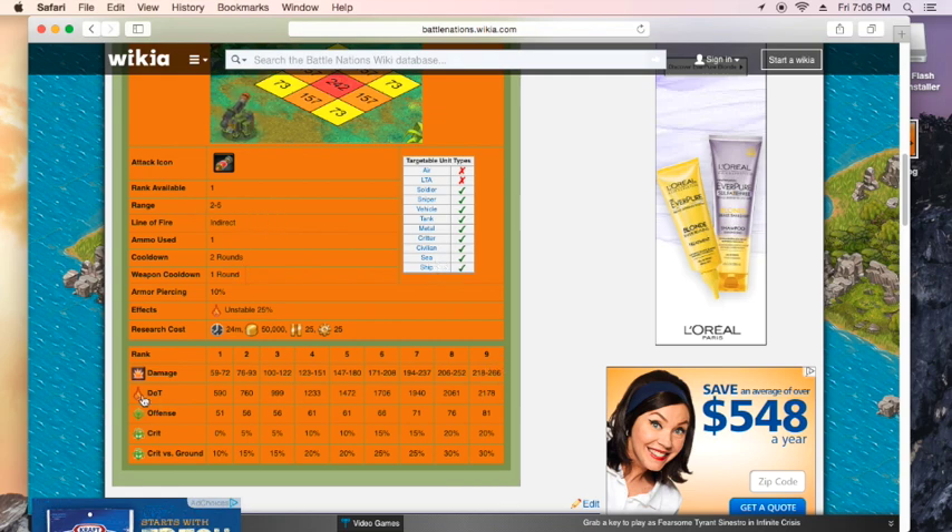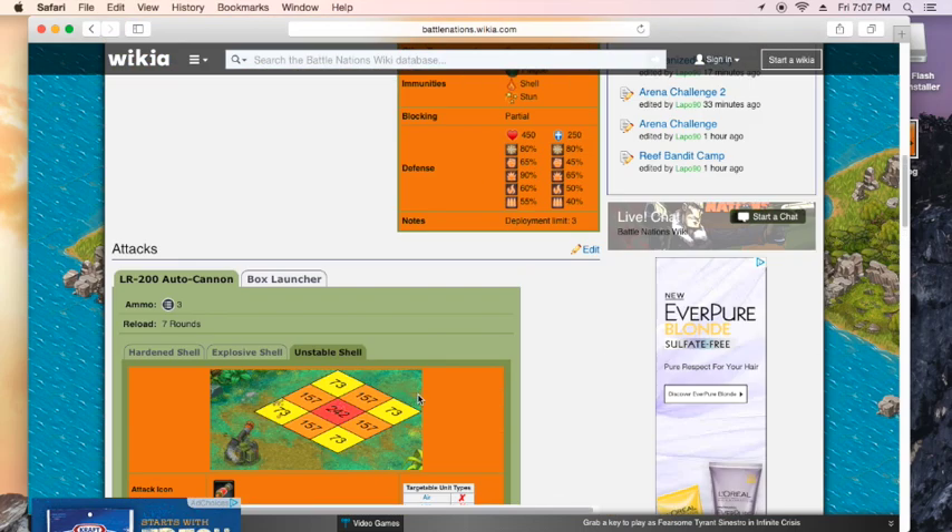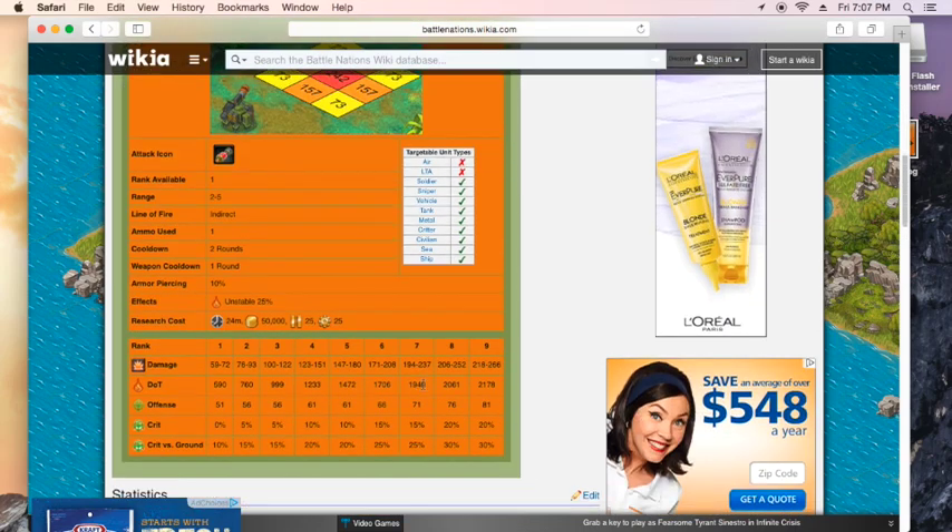It's doing pretty decent damage. What's really cool is the DOT damage with this shale attack can do up to 2,000 damage at level 9. Mine are level 7 now, so at max it's going to do about 1,940. It can do less than that, but if it does DOT damage it's going to be somewhere right around there, which can pretty much one-shot kill almost anything. It does have crits and a pretty decent offense, so even if you don't get the DOT effect, you're still going to get between 194 to 234 damage.